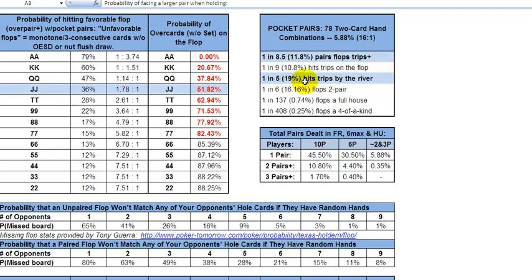Another good number here is 4 to 1 against any given pocket pair hitting trips by the river. Which is why, as we covered in the video series on poker math, you're going to see that small and mid pocket pairs very often have somewhere between 15 and 20% equity versus an overpair — because of tripping up and the likelihood that when you trip up, your opponent does not.